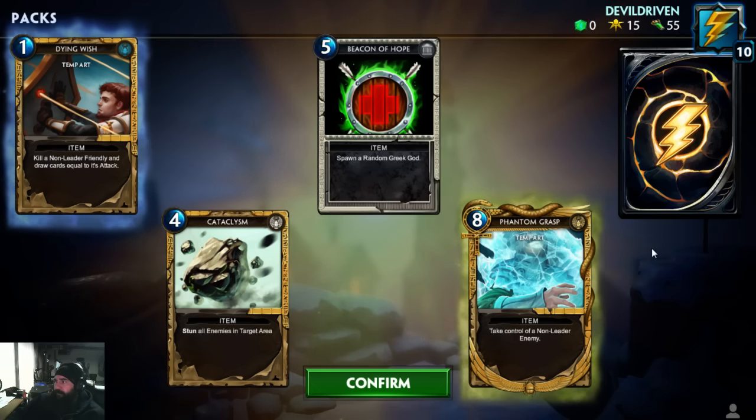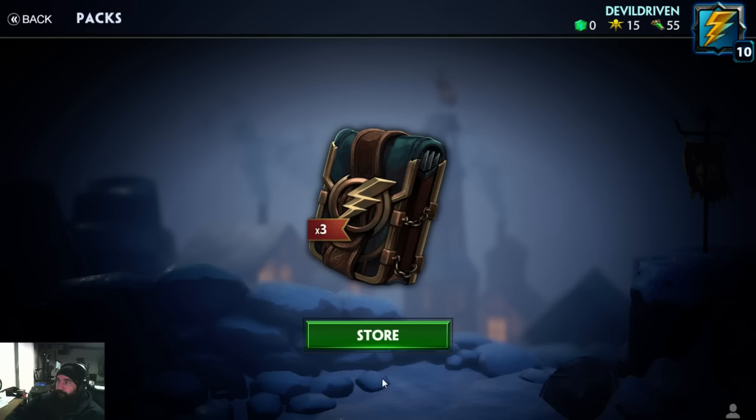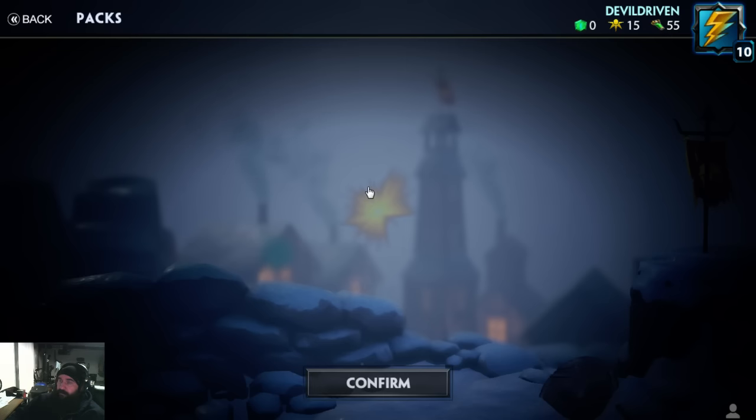Here's a legendary — Phantom Grasp: take control of a non-leader enemy. So it's like Dominate Will if you play Duelist. That seems pretty fun — steal somebody's big minion. Eight mana though, that's a lot.